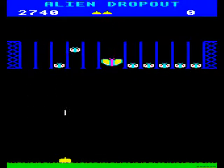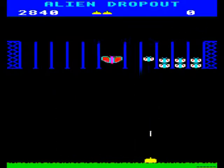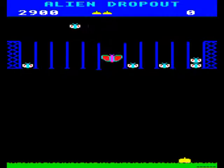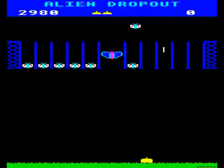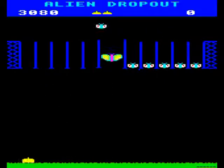Alien Dropout is a rather dull game from Superior Software. You control a laser base, and your task is to blast away the bugs above you. The bugs are dispensed into ten columns, where they sit patiently. You hammer down on the fire key to try and wipe out enough bugs in each column that they don't start to descend towards your base.